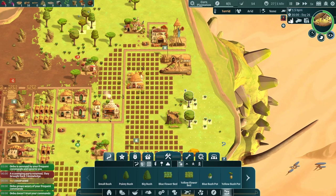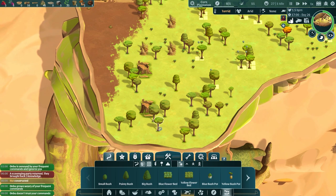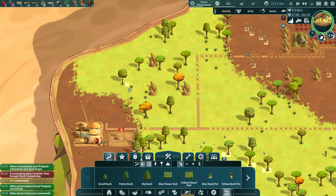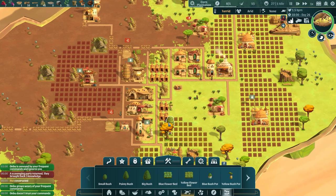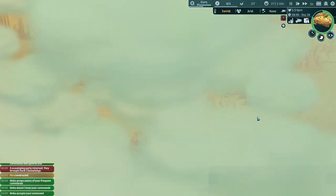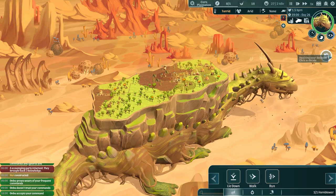Lots of berries over here — I might collect them actually, we could use the extra food. Get rid of these trees way down here, not all of them but a lot of them. This is quite a big clump of trees — we don't want clumps of trees, clumps of trees are not your friend. All right, that is looking good. Onbu — are you done now? He's at 45 percent sleepiness which might mean — yes! He's going to get up and continue walking.